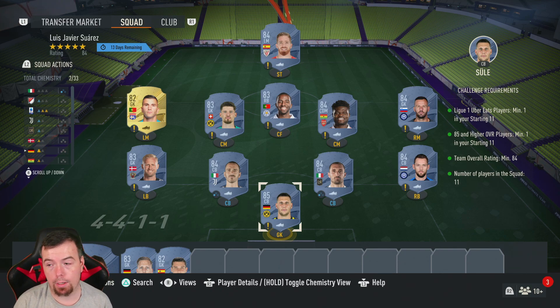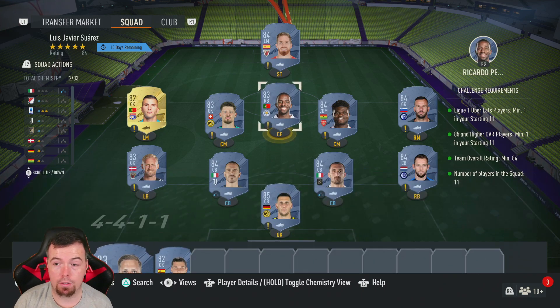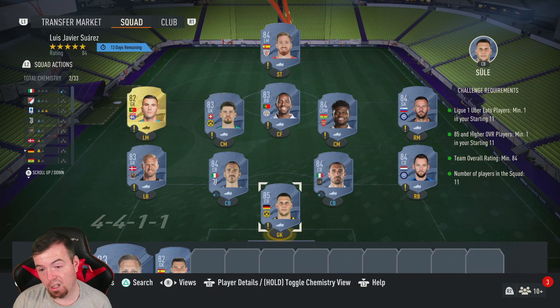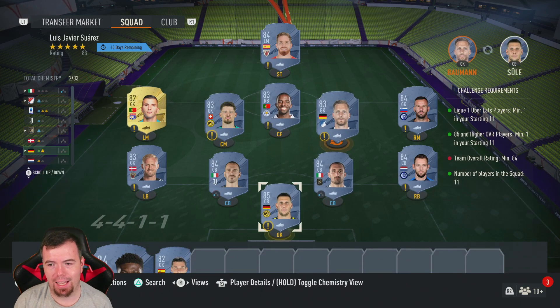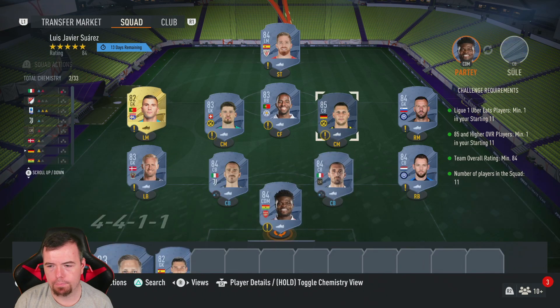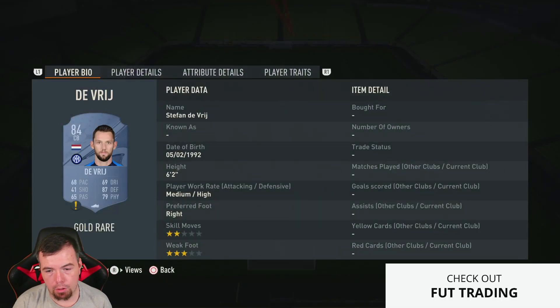No 86 required this time. I've got Saul at 85-rated. Team rating of 84, can't lower anyone else, no chemistry required, 11 players. This is the cheapest way to do it - I tried putting another 83-rated Schmeichel in to swap for another 83, but it doesn't work. So it's one 85, seven 84s, two 83s and an 82.